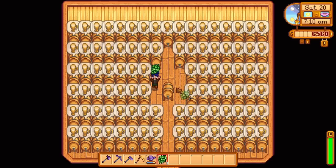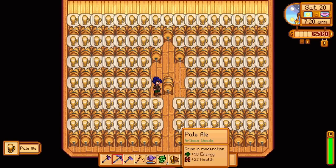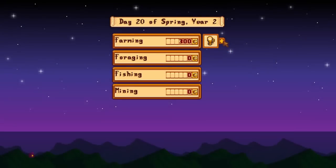Placing 1 hop in a keg produces 1 pale ale in under 2 in-game days. Hops are grown in summer in 11 in-game days, will sell for 300 gold each, and can be aged in a cask if you choose.